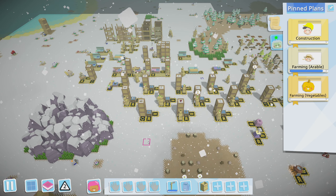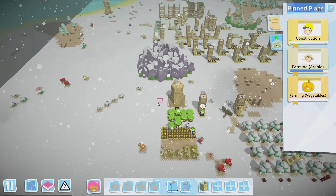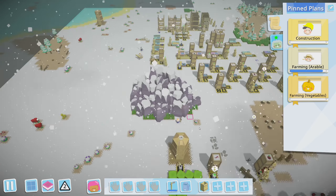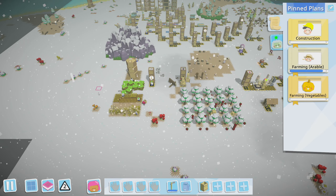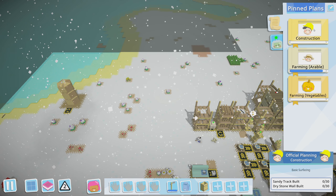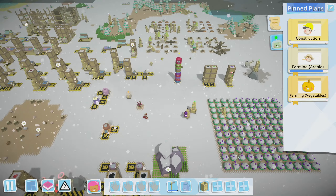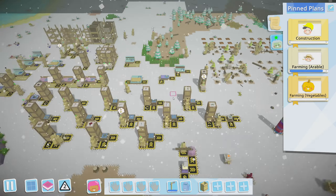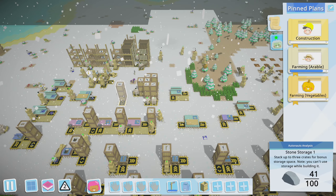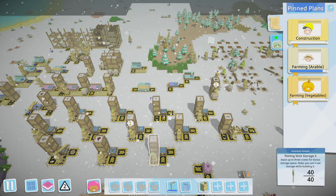Hello everyone and welcome back to another episode of Auto Knot. Today our plan is going to be: first, we're going to set up another Cranker Bot — we definitely need one in this area. Then we've got sand collecting, so I think we will work on making these sandy tracks. And we will also expand our stone miners because we are actually pretty short on stone — only 41 out of 100.